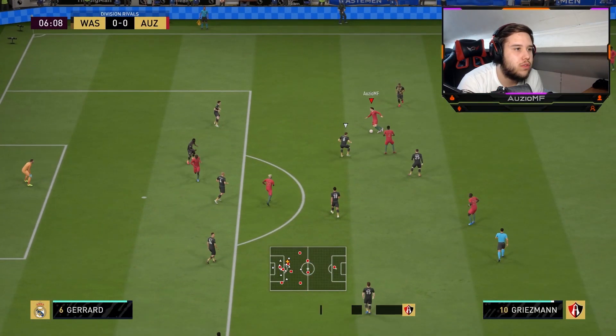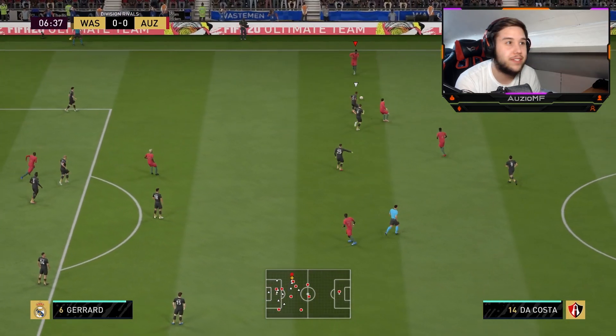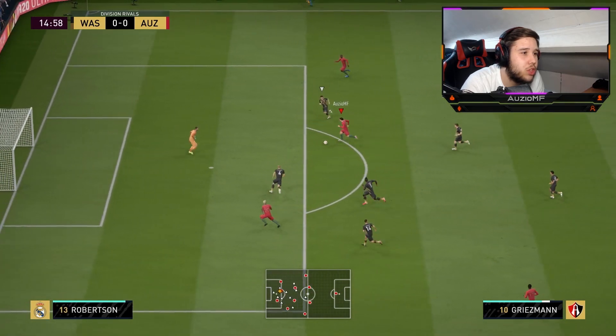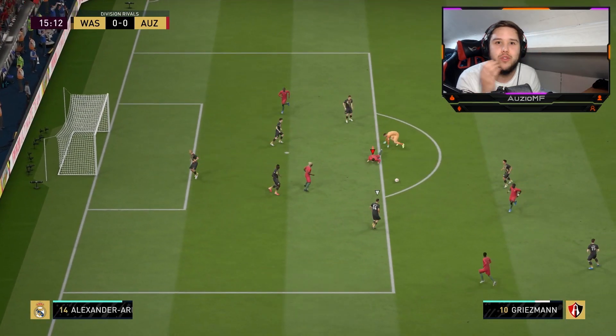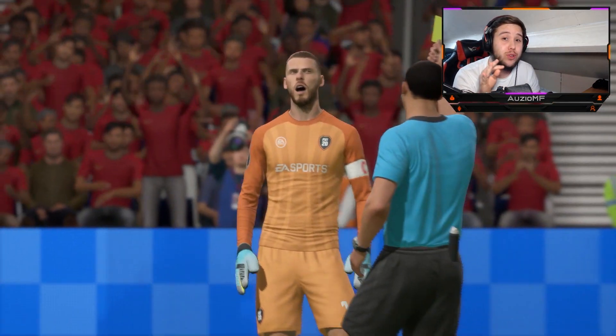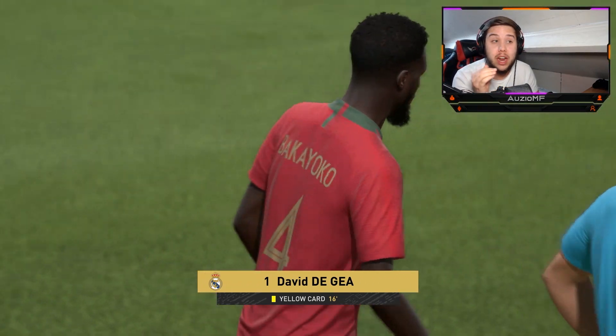The first thing we always do at the start of our reviews is just check how agile someone is on the ball, and Griezmann seems very, very nice. Little heel-to-heel, get the angle, keep going, double ball roll, sending the keeper the wrong way. Still using this double ball roll little tactic to this very day just to get past the keeper — guaranteed.